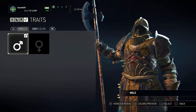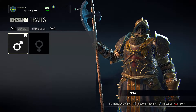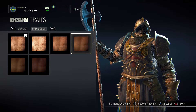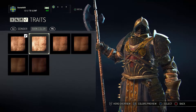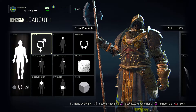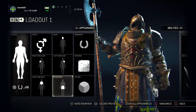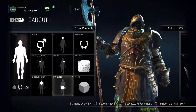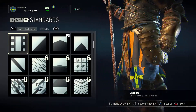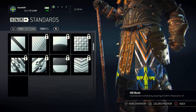For traits, you cannot pick gender for this guy - he is always male. But to be honest, I don't care that much about that in this case. You can pick skin color, but I don't really see the point of it. I'll just stick with this one. For the heads, you can check on the standards. I should probably switch color for this. Different patterns you can pick, and there are a lot of them so I won't go through them all. They have added so much to the game since the beta.